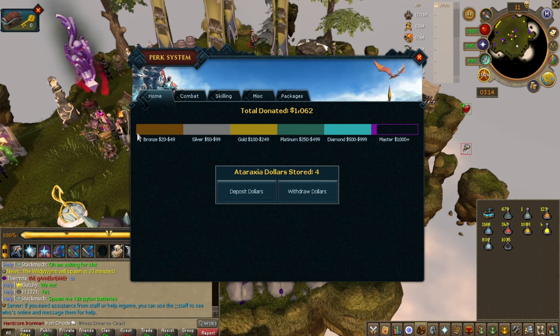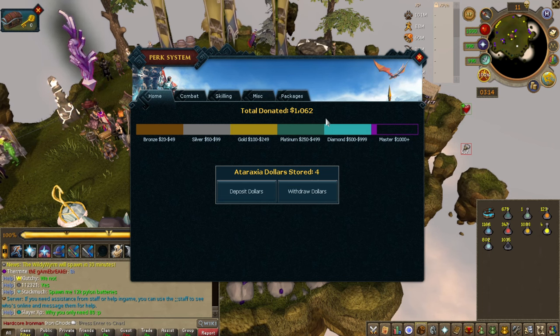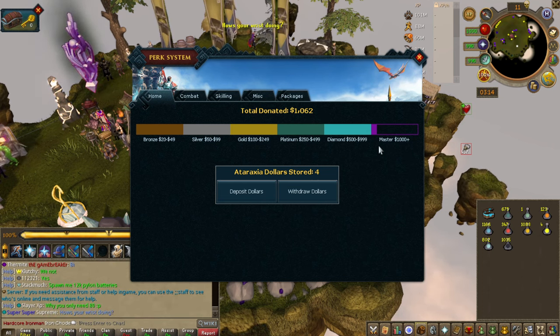These are the progress bars. Once you hit 20 you'll be bronze, 50 is silver, 100 is gold, 250 is platinum, 500 is diamond, and then master is over 1,000.